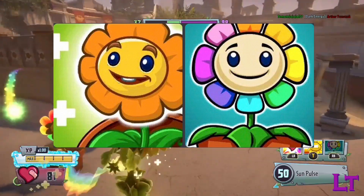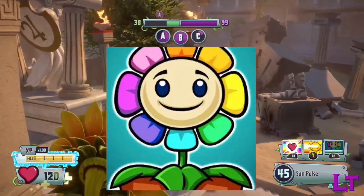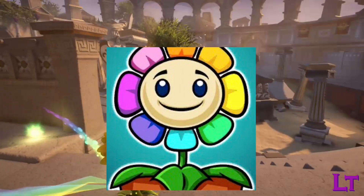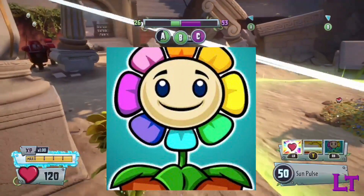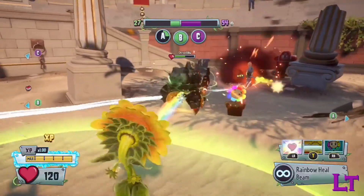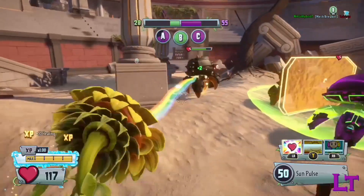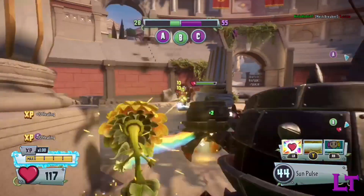My final verdict, across all scenarios and capabilities, I would have to go with the Rainbow Heelflower, as it is much more reliable in most situations thanks to the steady stream of healing with its short healing interval. Be sure to come back for the next episode next week. Thanks for watching, and don't forget to subscribe. Have fun. I'll see you next time.